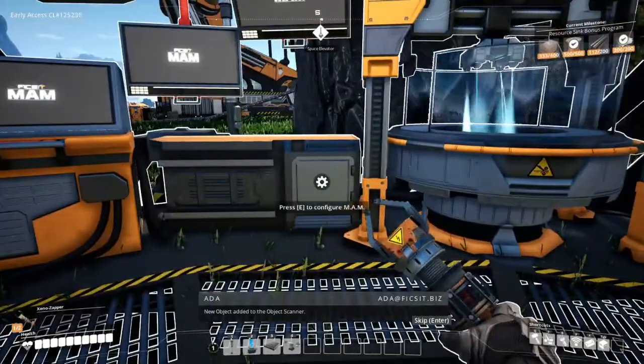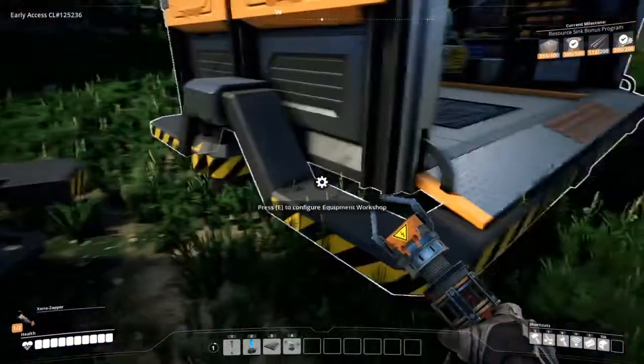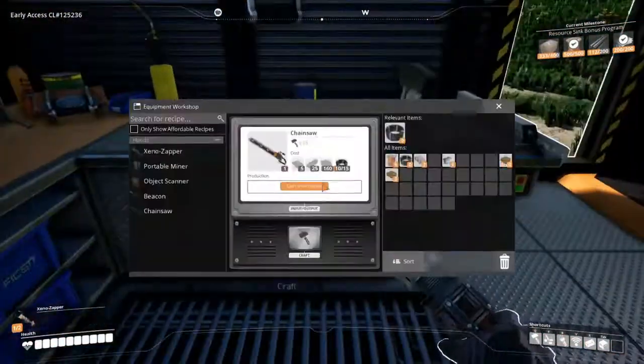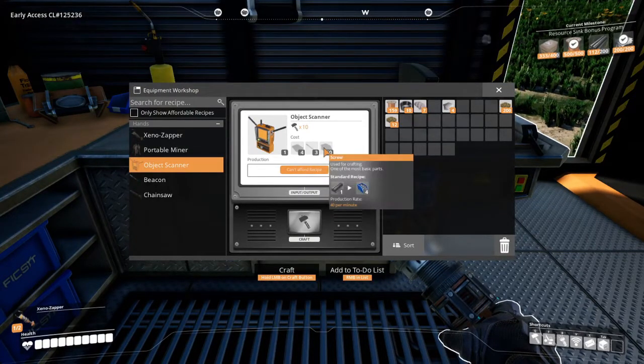New object added to the object scanner. Actually, how do I make an object scanner? Oh my god, why does everything need screws?